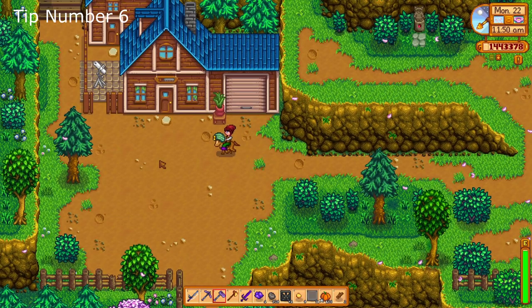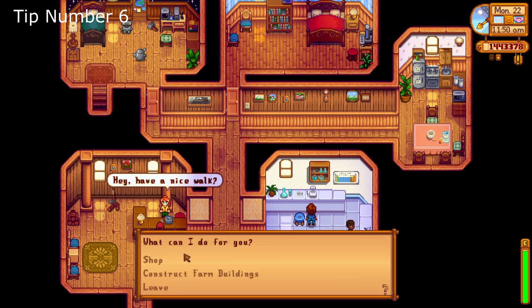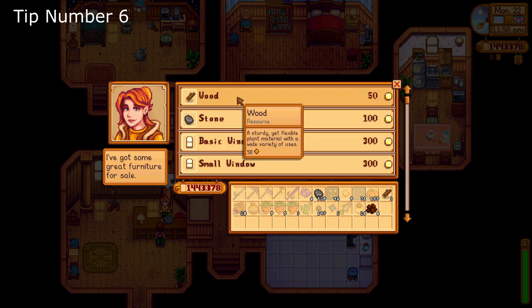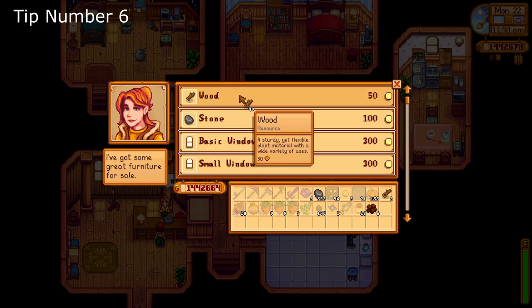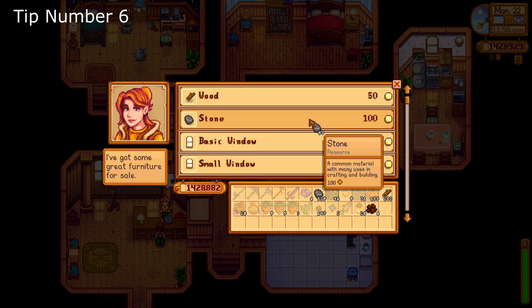Tip number six: don't be afraid to buy what you need. Clint and Robin in year one are pretty fair about their wares. Granted by year two, the prices increase on ores, coal, wood, and stone. But nonetheless, if you need a few extra ore to complete some bars, or if you need some extra wood to craft, it doesn't hurt to purchase it.